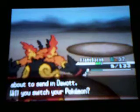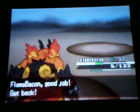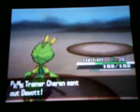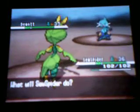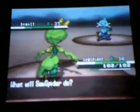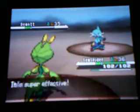On to Dewott. Dewott is his starter — if he has Pignite it's gonna be level 35, Fire/Fighting type with moves Arm Thrust, Take Down, Rollout, and Heat Crash. If he has Dewott, I believe it's gonna have Aqua Jet, Water Pulse, Revenge, and Encore. If he has Servine, it'll probably know Leaf Blade, Leaf Tornado, Mega Drain, and Coil.